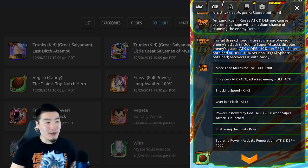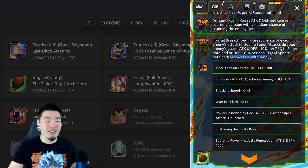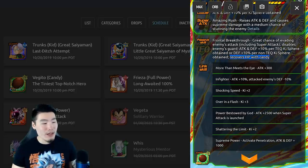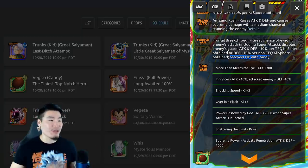His passive 'Frontal Breakthrough' gives a great chance of evading enemy attacks including super attacks, disables the enemy's guard, and Attack and Defense +10% per TEQ Ki sphere obtained, or Defense +10% per non-TEQ Ki sphere obtained. So as I predicted, he became a nuker — though I did change my prediction midway through my earlier video to counters, but I was at least initially right. His links are More Than Meets the Eye, In Fighter, Shocking Speed, Over in a Flash, Power Crystals, By God, Shattering the Limit, and Supreme Power — no Fused Fighter, which I wanted but it is what it is.